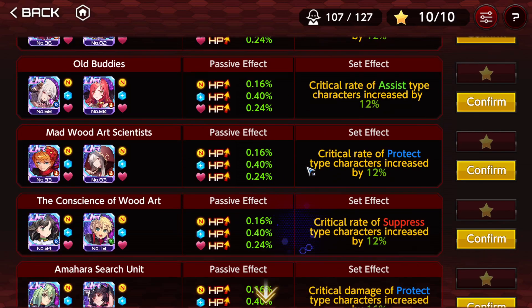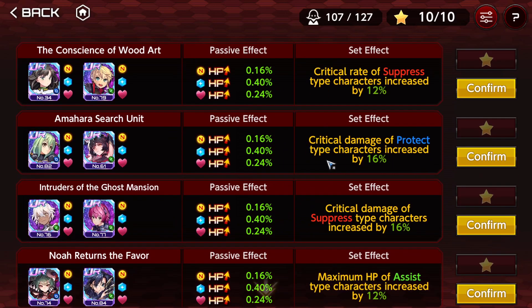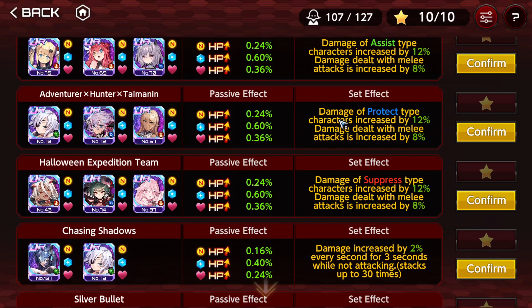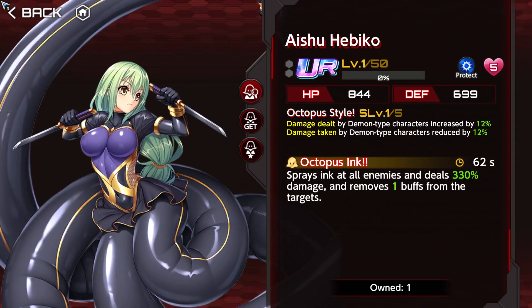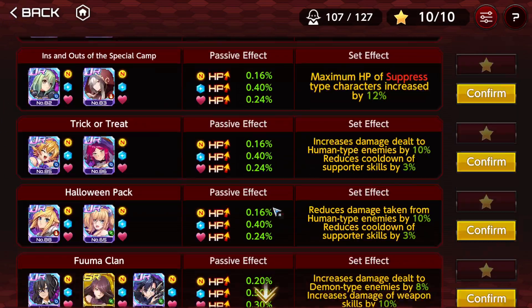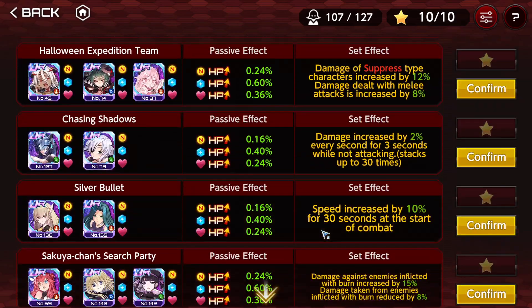Damage dealt to protective characters? No. Critical rate of protective characters? No. Critical damage of protective characters? No. Maximum HP? No. I guess I'm going to go for damage. Damage of protective characters increases by 12% and damage dealt with melee attack increases by 8%. This is better than the other one, but the other one is super F2P friendly - just with one copy of Heviko and Momoko, which is an SR, you're going to have this great effect that you can use. But since I already have this unlocked, I think I'm going to use Adventure Hunter Taimanin.